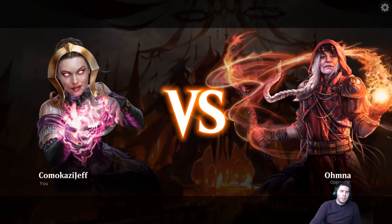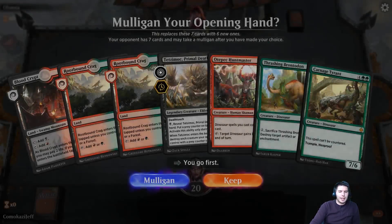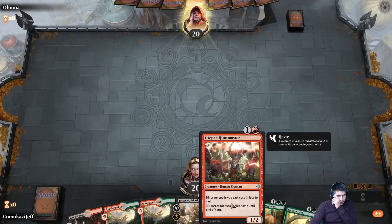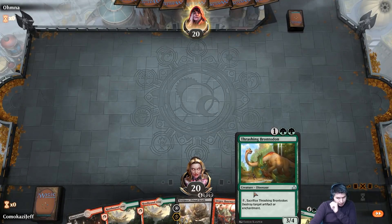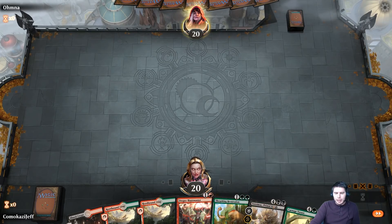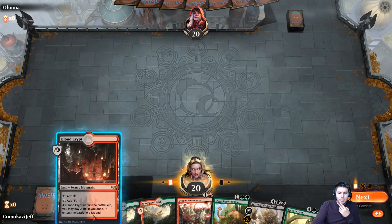Up against Omna — I almost said Omaha. Not terribly slow to land so we can keep this. We have Otepec Huntmaster into Thrashing Brontodont, so that's not bad at all. And then we have some really good stuff — we have black mana for Tetsamok to keep targeting stuff, so we can just come down with a big board wipe. We only need two more mana as long as we keep Otepec Huntmaster alive. Blood Crypt tapped.